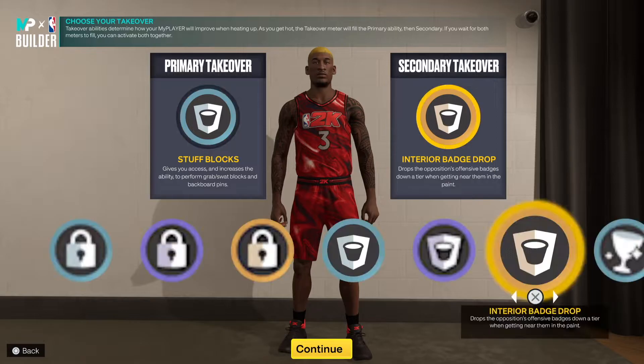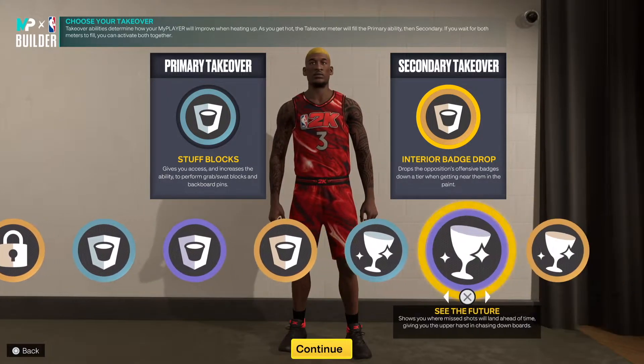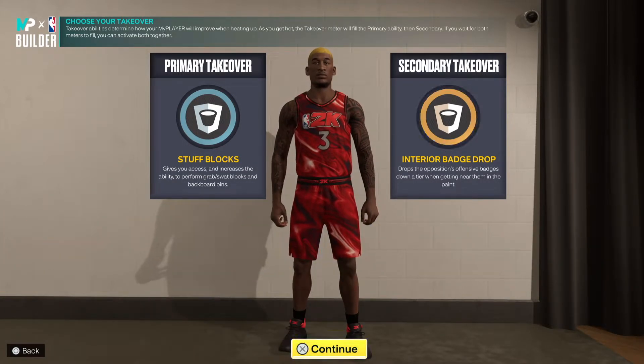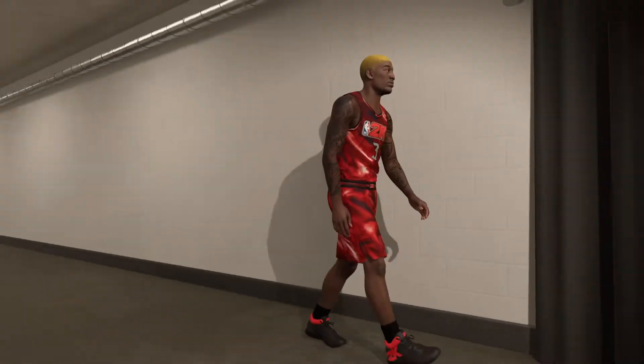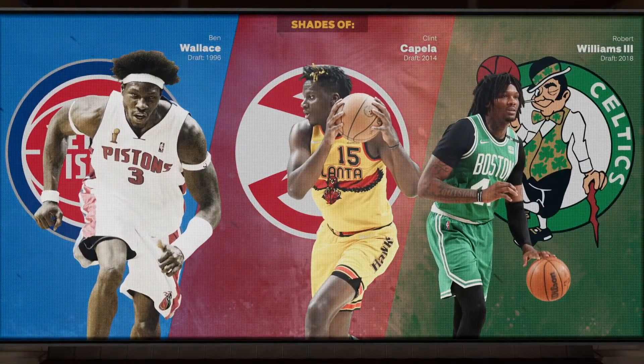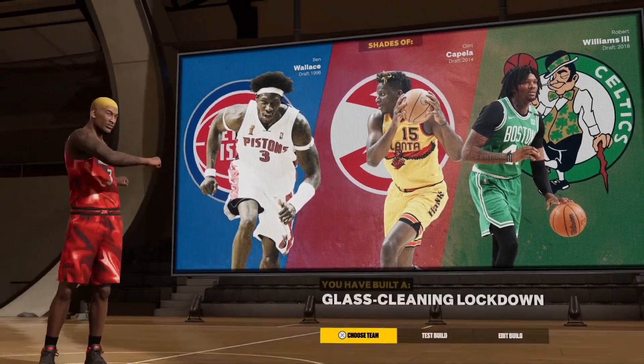I'm going stuff blocks and interior badge drop — or you could go paint intimidation if you want, they do give you the lock, so it's really up to you. But I'm doing stuff blocks, paint, and interior badge drop. When you do that, look at what we're gonna get — we got Ben Wallace number one.